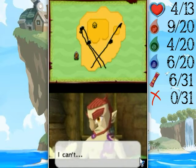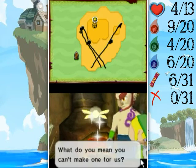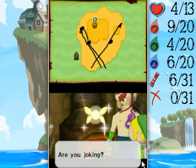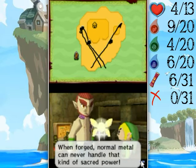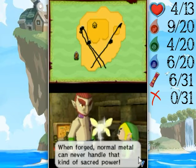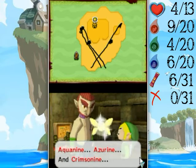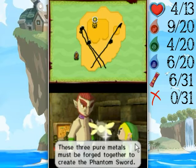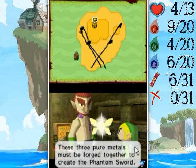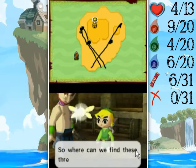When forged, normal metal can never handle that kind of sacred power. Aquanine, Azurine, and Crimsonine — these three pure metals must be forged together to create the Phantom Sword. I'm just not sure of their pronunciations, but anyway. Come on, Link. Let's go find those three pure materials.